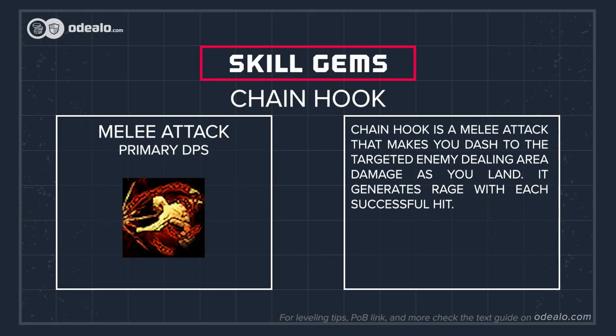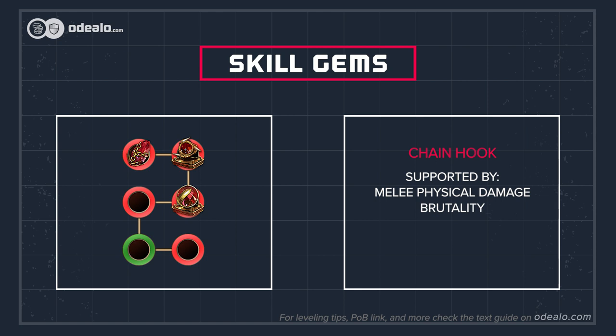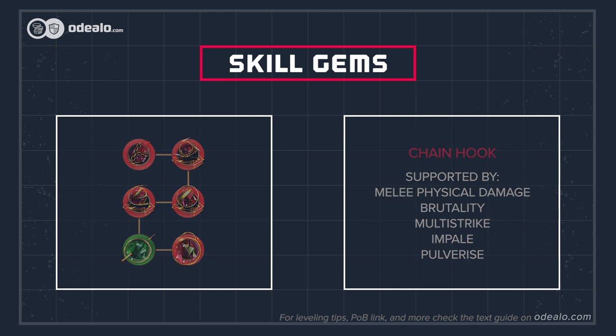Chain Hook is a melee attack that makes you dash to the targeted enemy, dealing area damage as you land. It generates rage with each successful hit. Link it with Impale, Melee Physical Damage, Brutality, Pulverize, and Multistrike. You can switch Pulverize for Increased Critical Strikes or Increased Critical Damage for better single target damage. If attacking twice each time feels too awkward, use Rage or Faster Attacks support instead of Multistrike.